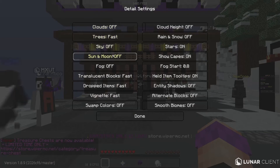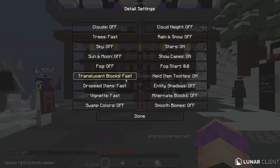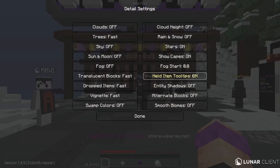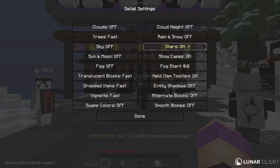Under Details: clouds off, trees fast, sky off, sun and moon off, fog off, translucent blocks fast, dropped items fast, vignette fast, swamp colors off, smooth biomes off, alternate blocks off, entity shadows off. Held item tooltips — that's your preference. Shield capes and stars — on.